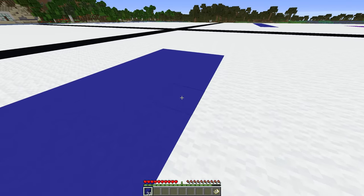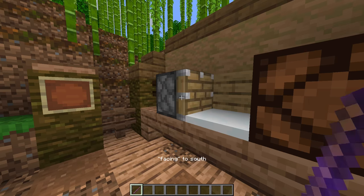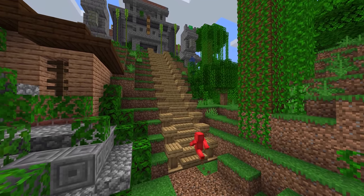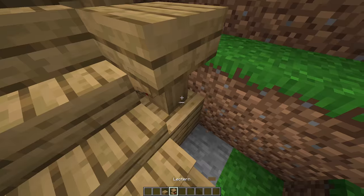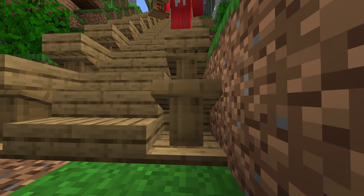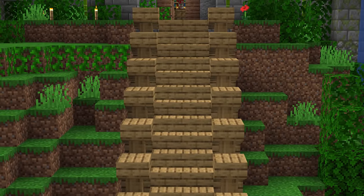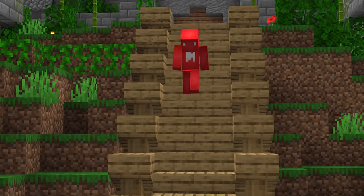Number 16: sometimes it pays to have a different perspective. While a block might look one way while it's facing you, if you flip it around, it might just be used in an entirely different way. Sure, you could use a lectern as just that, but if you rotate it around 180 degrees, then it makes for a fancy banister to use on your staircase. It's those little experiments that yield the best results and show that sometimes all you need is a different angle.